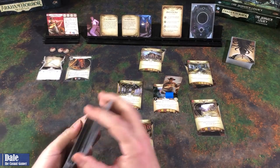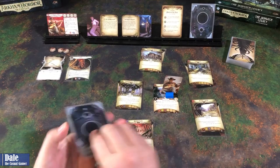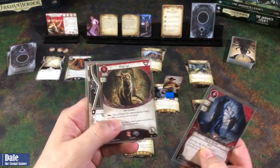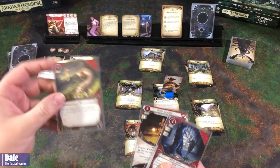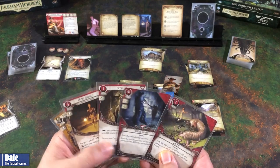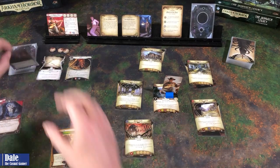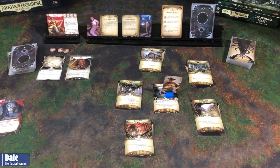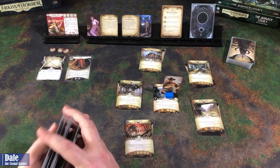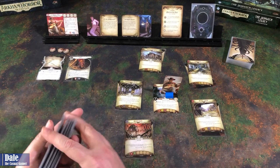As for Ashcan, we start with Duke and Indebted in play, so we start with three resources and five cards. Finding Will to Survive, a stray cat, Racked by Nightmares - we can discard and redraw - Getting Lucky, Deception and Deduction. I'm totally good with those, so I'll discard those to find Perception and a Rabbit's Foot. These will get shuffled back in.